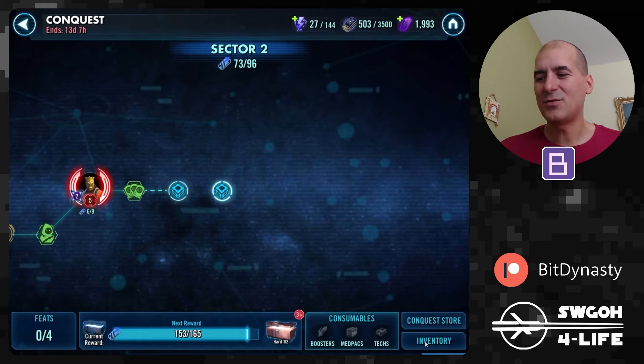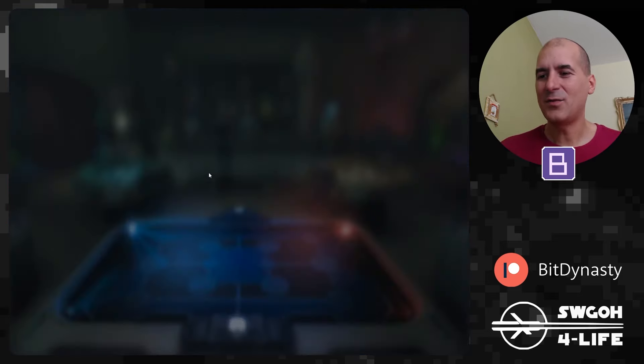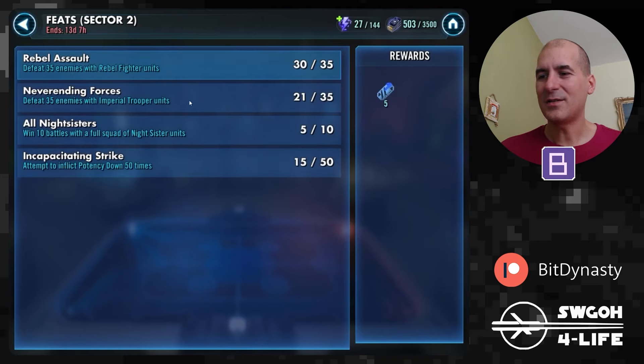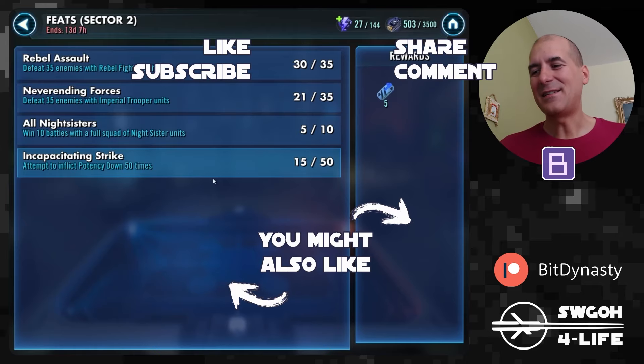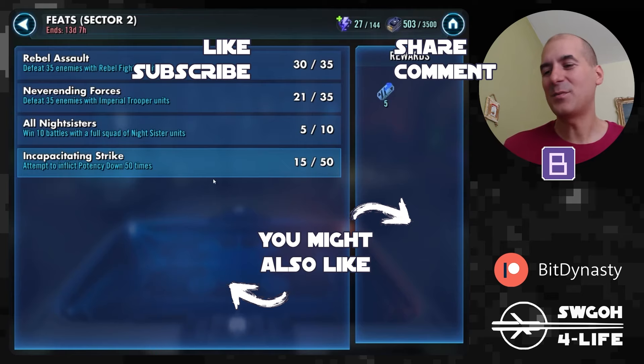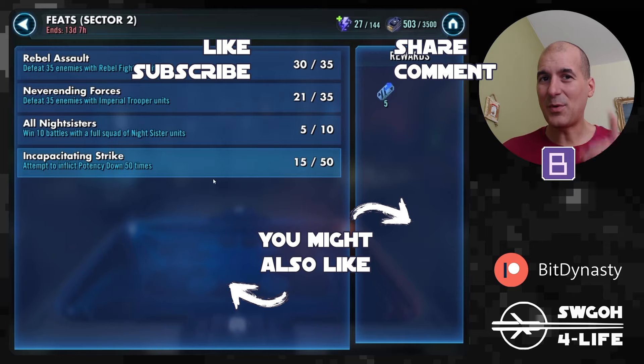That's all the battles I wanted to show you today. Let's go ahead and review my progress: I just need one more rebel fighter battle, a couple more imperial trooper battles, a few more Night Sister battles, and potency down is the one I kind of neglected. It shouldn't be too difficult — I may just need to do a battle or remove the Zealous Ambition data disc so Yoda isn't defeating everybody too quickly. That's all for this video — hopefully I'll see you in the boss video shortly after. Until then, have fun, enjoy your life, and may the RNG be with you!